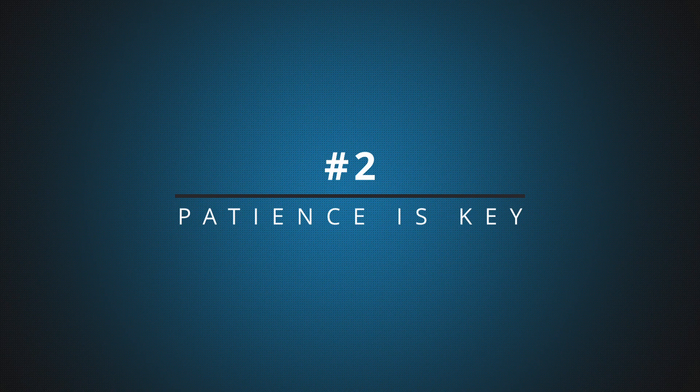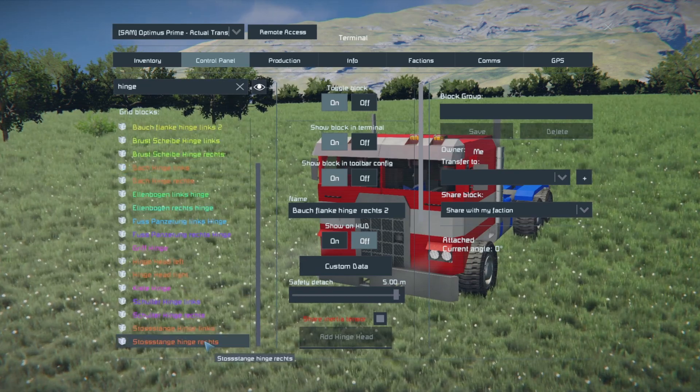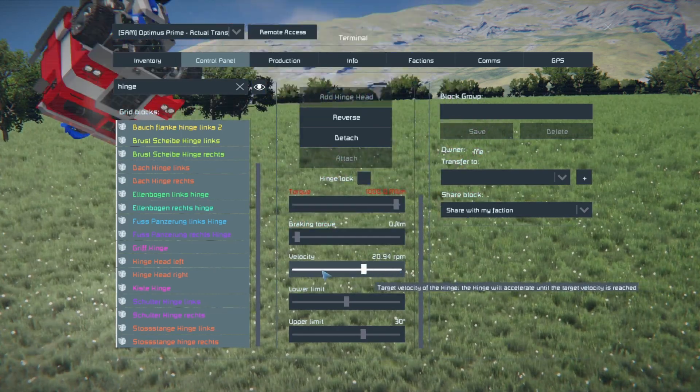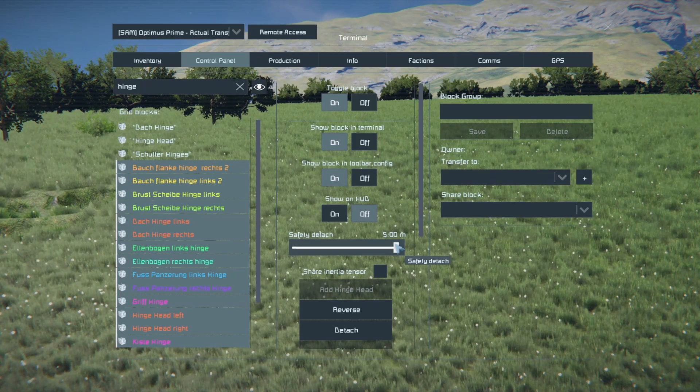Number two: patience is key. To show this a little exaggerated — if you are handling the settings of rotors, hinges, and pistons carelessly, there is nothing to help you with. See, there's one big misconception about KLANG. Yes, once it is triggered it is very much uncontrollable. But whether it gets triggered absolutely can be controlled. For that you just have to follow certain rules in the settings of the mechanical parts. So there's no unpredictable forces of the physics engine to blame on.